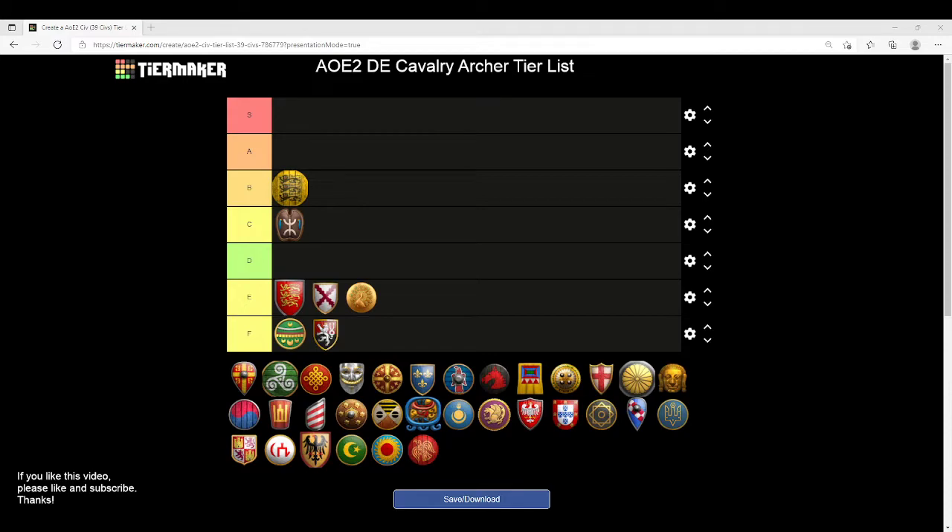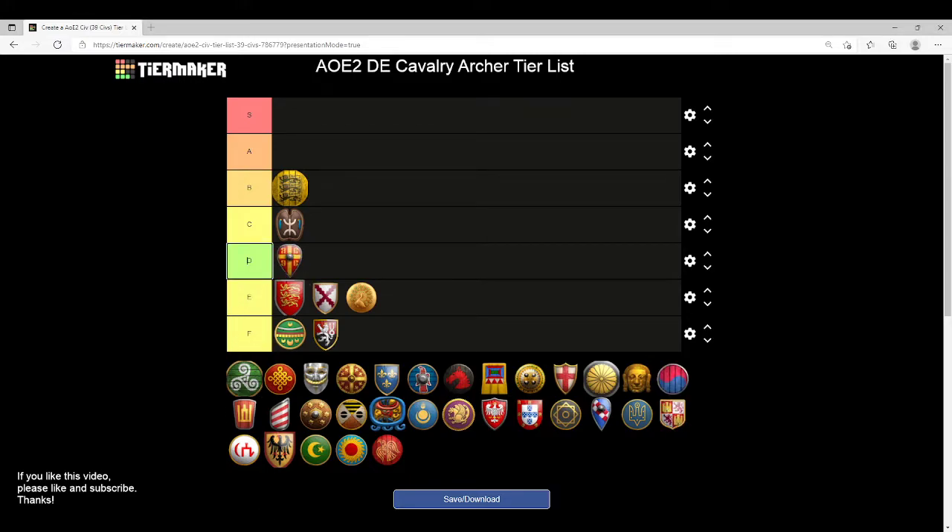Byzantines are going to wind up in D tier. You miss Bloodlines, you miss Parthian Tactics, and you don't really have any eco bonuses to help you get there. You have to really be in a pinch to use that unit — highly recommended against.